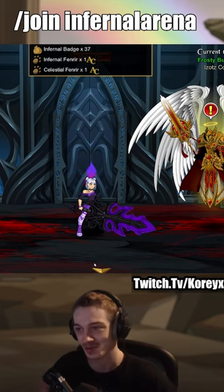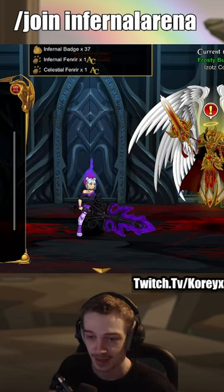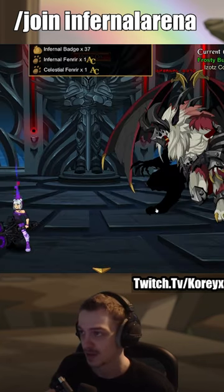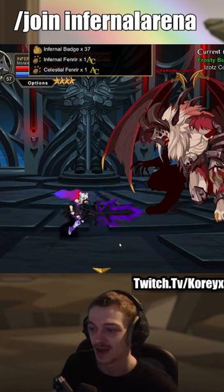The Lost Shore Arena map in AQ Worlds has two new rare drops available. Talk to Ranks, go to his quests, and pick the quest 'Frosty Burns' — it's near the middle of the quest list. Head up into the room and farm that guy for the two rare drops. They didn't drop right away and actually took a little bit of time, so be patient.